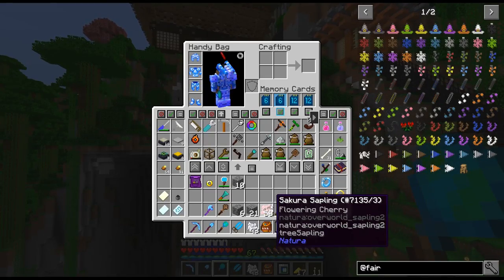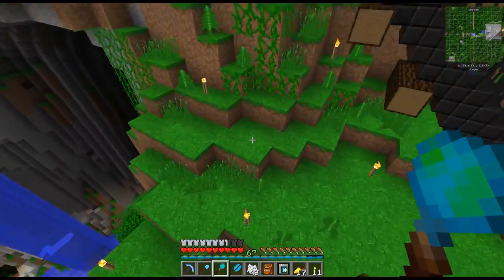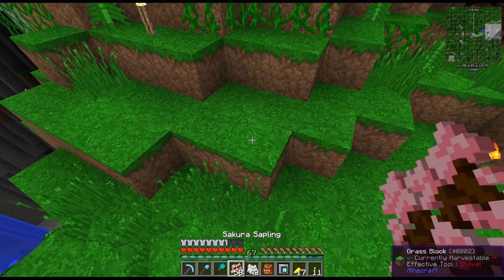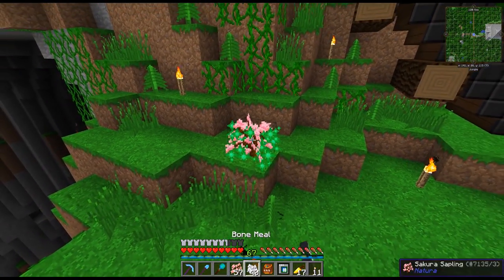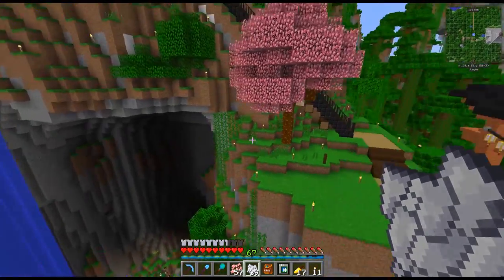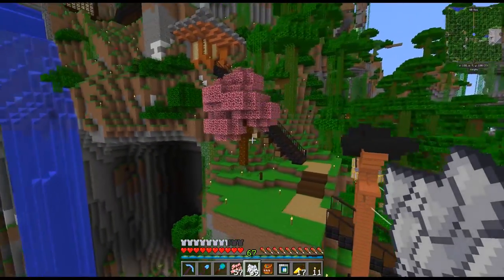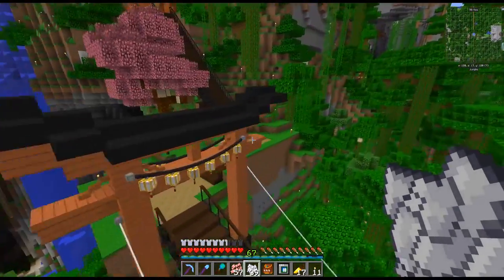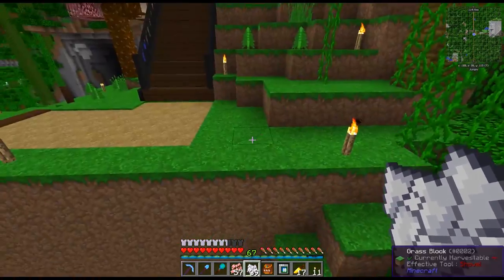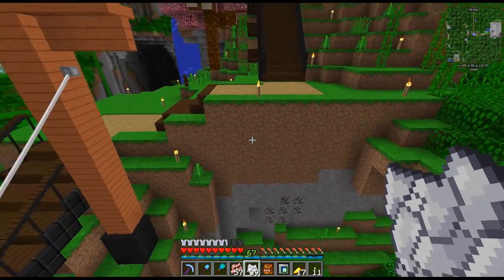I want to put in a bunch of sakura stuff — I want sakura trees everywhere. For example, let's put one right here and see the difference — can you grow? Yes! Look at this, it makes a huge difference. I actually like it there a lot, this is perfect. Then maybe put a big jungle tree right here growing up, and we'll need some kind of retaining wall here — we can't just have this exposed.